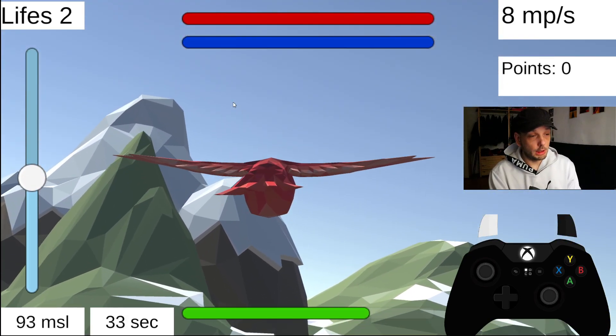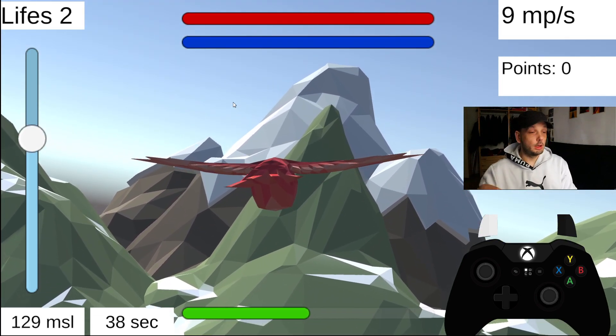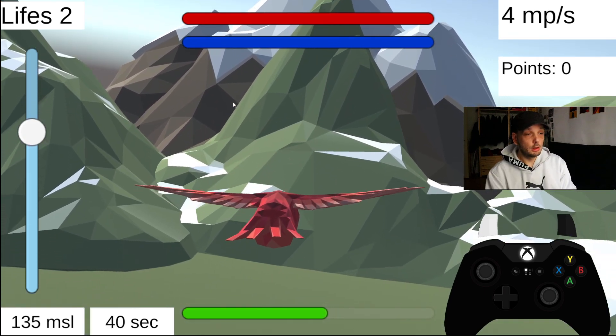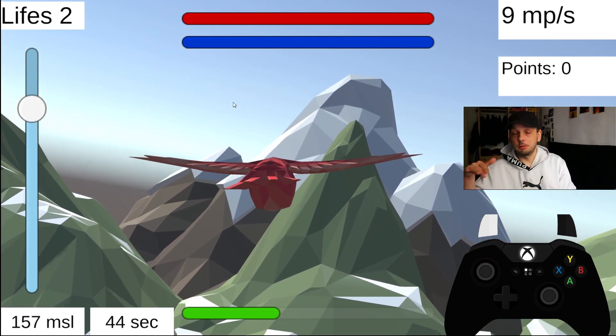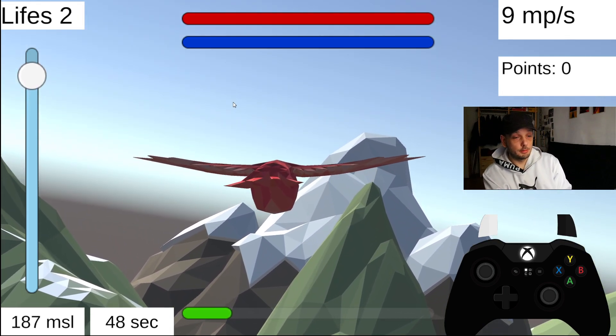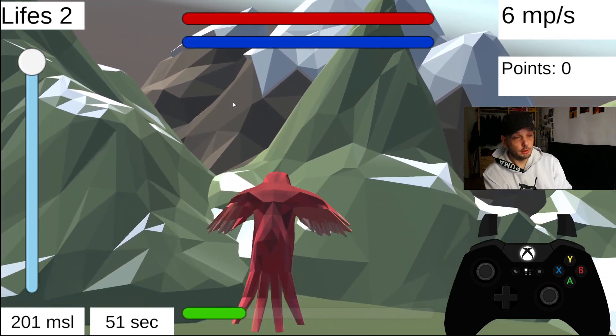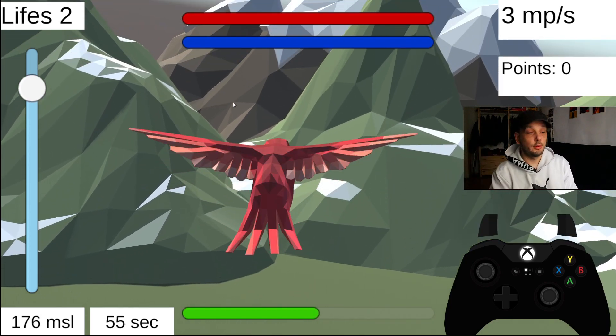We have a height meter on the left which simply shows our position in relation to the world position. If we reach the upper corner border of our world, our push is simply switched off, so we go down a bit — which feels very natural.